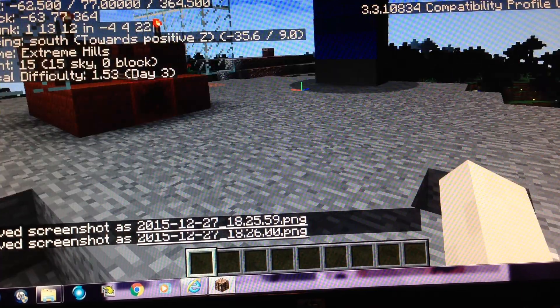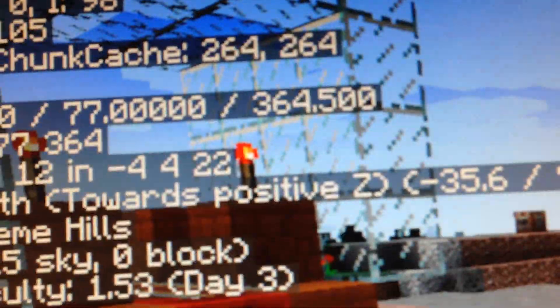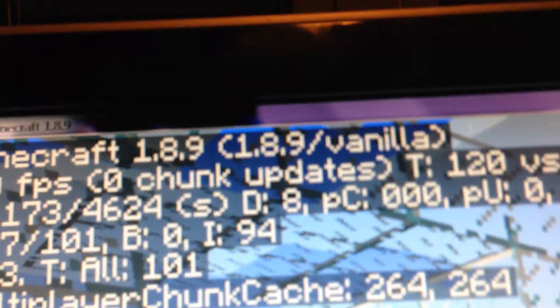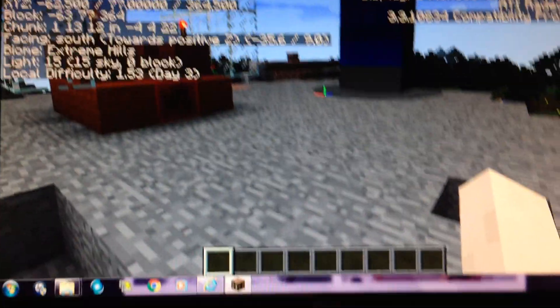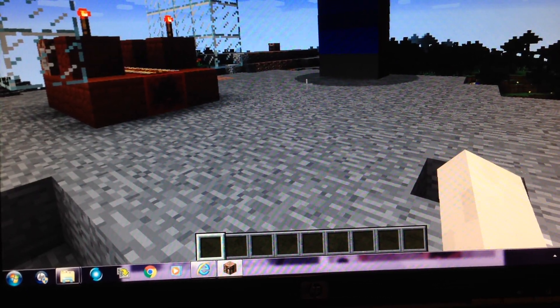F3 will show you all this crazy information here. It'll show you your coordinates, if you're in vanilla Minecraft or not, what version you're in, all that good stuff. And then if we press it again, it'll delete it.